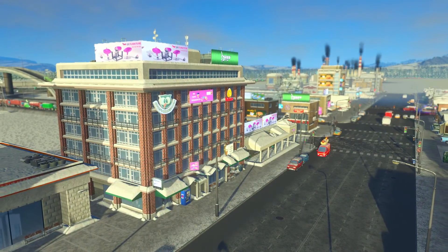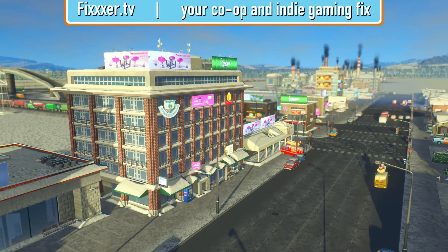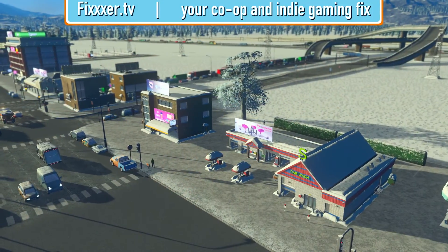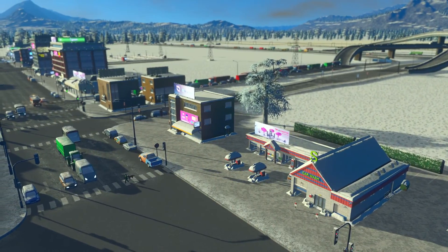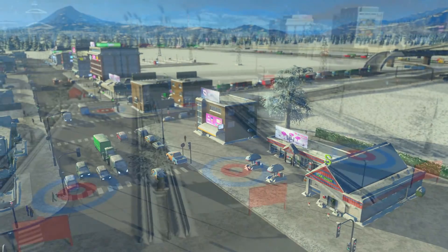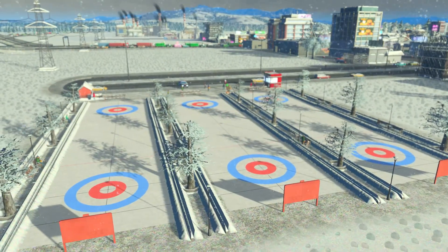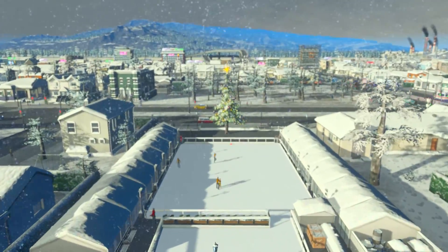Hi everybody, E-Fixer here and welcome back to Cities Skylines. We're doing the Natural Disasters DLC, of course I got After Dark and Snowfall enabled. As you can see, we worked in parks last episode — some curling, a curling park, how about those apples? We have an ice skating rink and a fire pit and all that jazz.